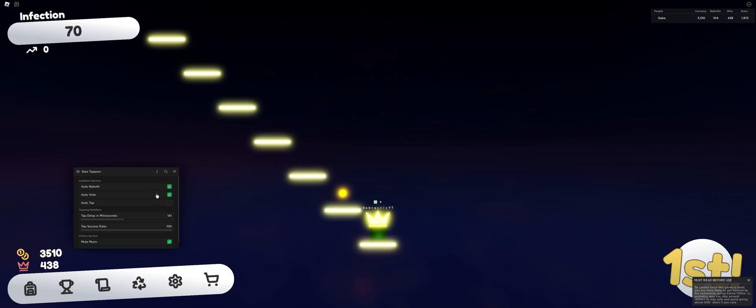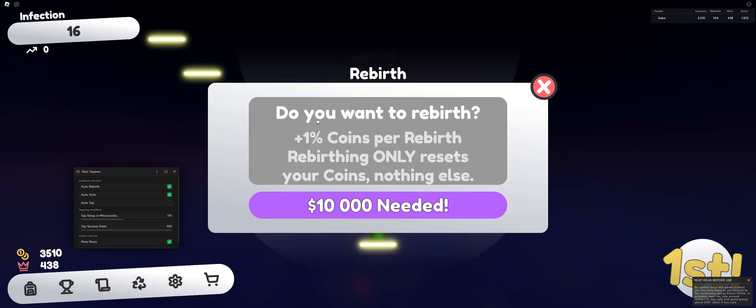Auto tap was just turning on by itself — that was a bug. But yeah, just use zero milliseconds on freebies and you'll skyrocket in money and rebirths really quickly. This game's code was actually pretty easy — making this script was as easy as making a tycoon script. I just wanted to make this video because it was kind of fun making the script and just watching the freebie farm go crazy.